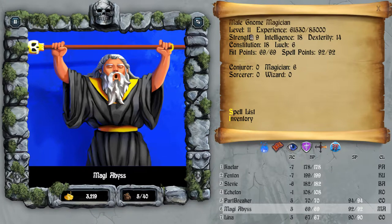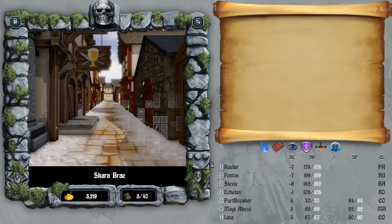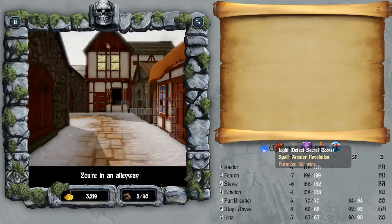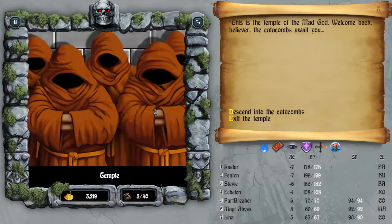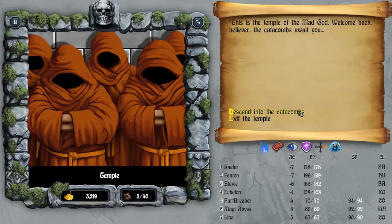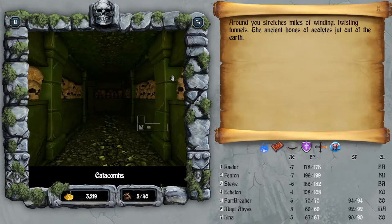Let's get to the Catacombs right now. First up, Roscoe's is near the Catacombs, which is the temple we said the password to, so it's pretty nice for healing and recovery much more quickly. Since we already said the magic word - hint hint - we can automatically go in there any time we want. So let's go exploring.